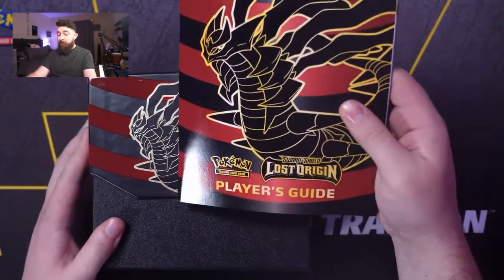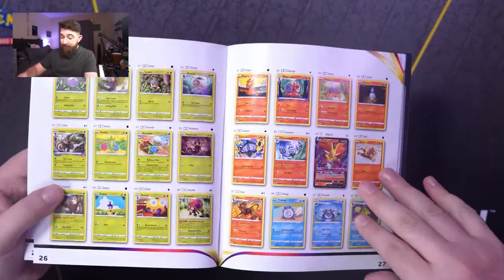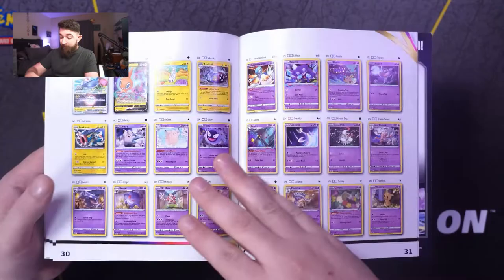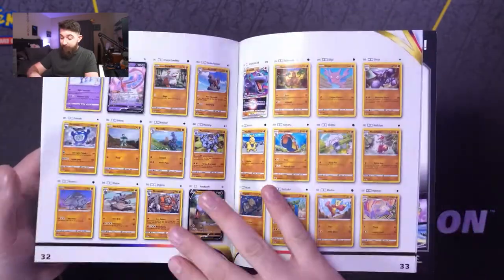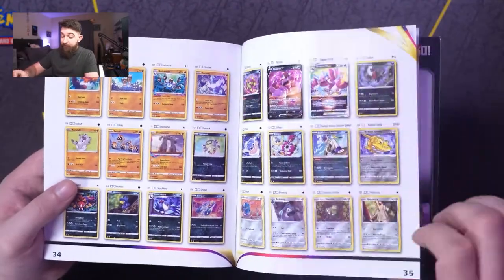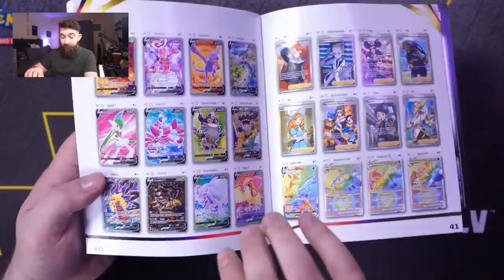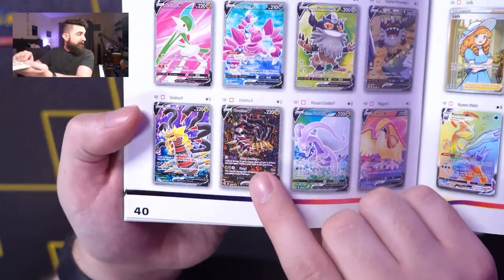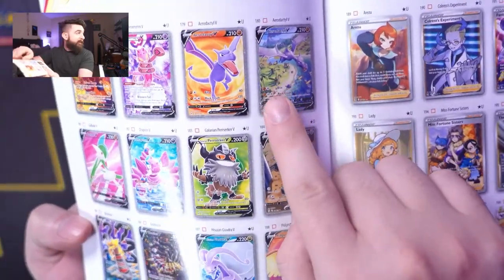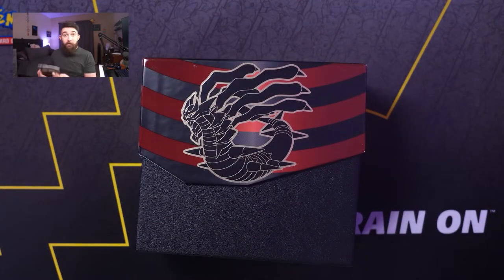Right away we have our Player's Guide. I don't exactly know what's fully in the set just yet — I've been keeping it under wraps for myself. But of course you have all of the big hitters: Aerodactyl, Giratina, Zora Arc. And of course the cards we're all after are Giratina Alternate Art, and perhaps that Aerodactyl too. Rotom is also pretty top.